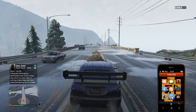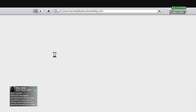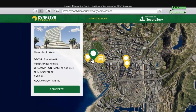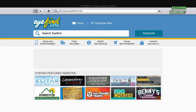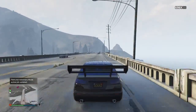So guys, what you wanna do first — if you have a CEO building, then you're good. But for other people, if you don't have a CEO building, you have to go get one, you have to buy one before doing this. They have options: 1 million, 2.2 million, and 4 million — that's the highest one. I just bought the 1 million one. It doesn't matter which one you have, as long as you have a CEO building.